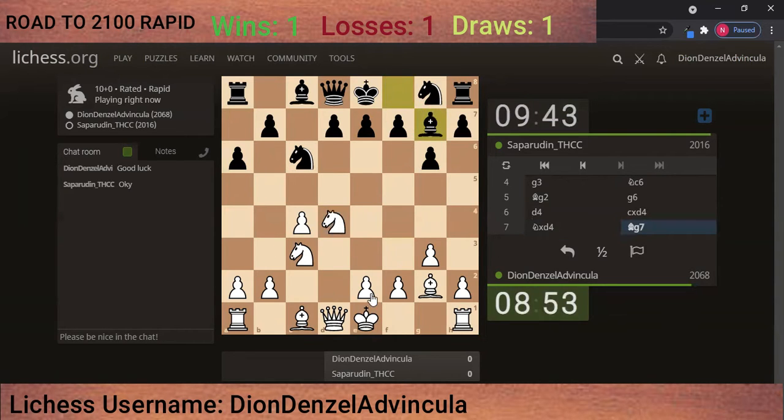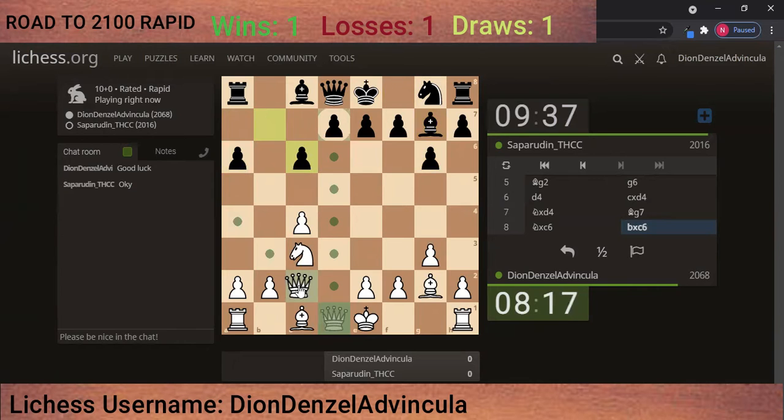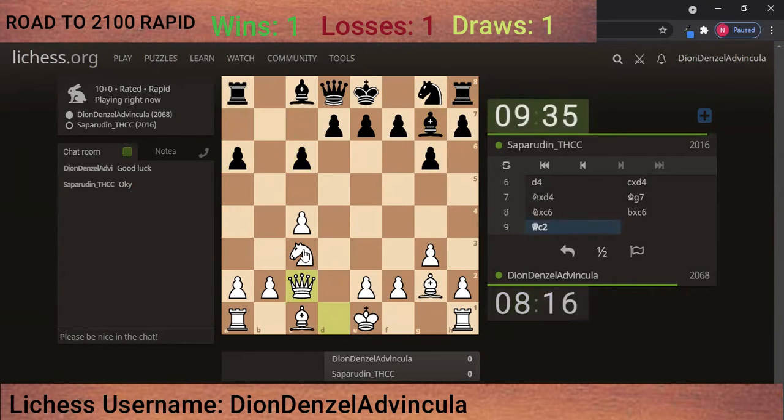I think I can go e3 or something, or I can take. If he takes this knight I will be having doubled pawns and then triple pawn islands. So I think I can go with queen c2 first — at least if he takes this pawn I can take it back. Okay, let's castle.